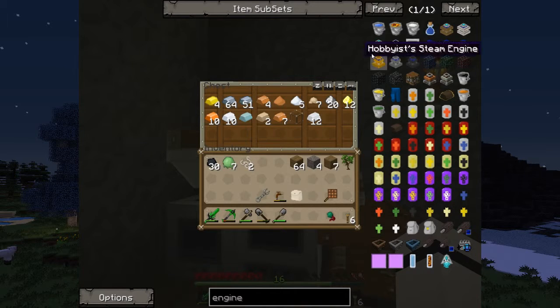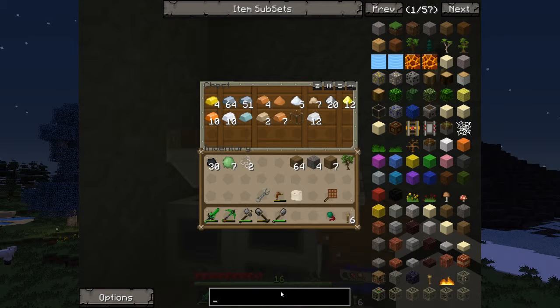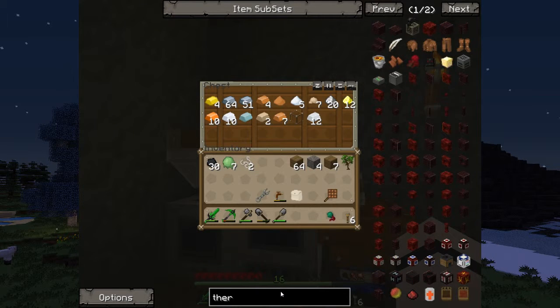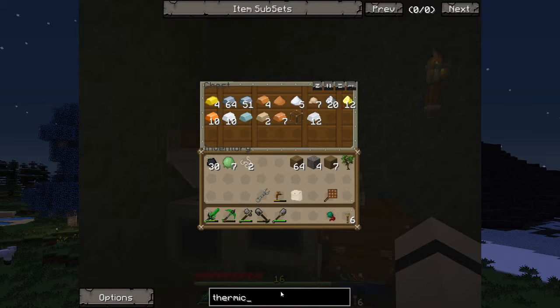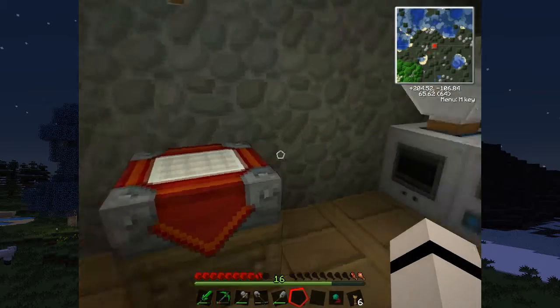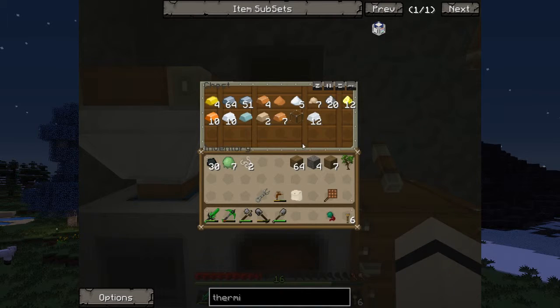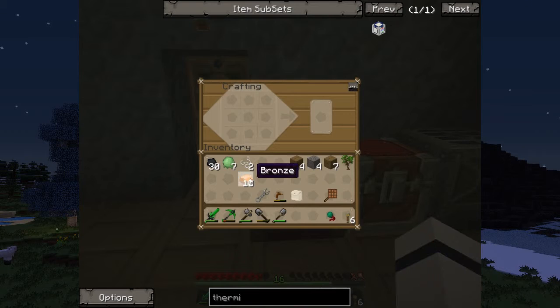What I do want to do is make a proper peat farm. For that I need a thermionic fabricator. So I need a sturdy casing — four gold, a chest, and three glass. I need some glass. I think I've only got one. But I've got the bronze here, so I'll do the sturdy casing. Sturdy casing, which is pretty basic, like that.